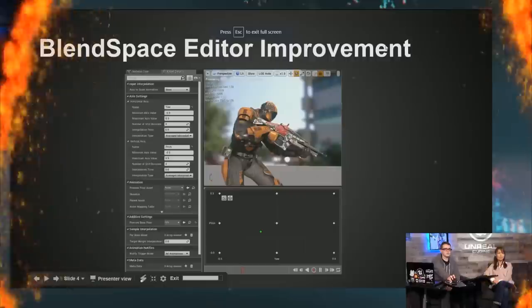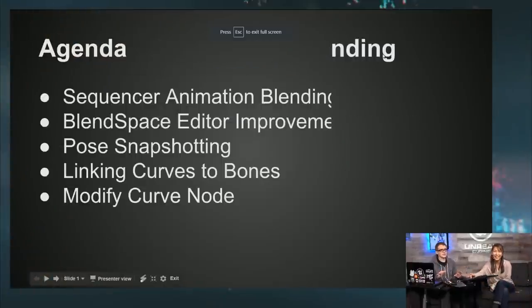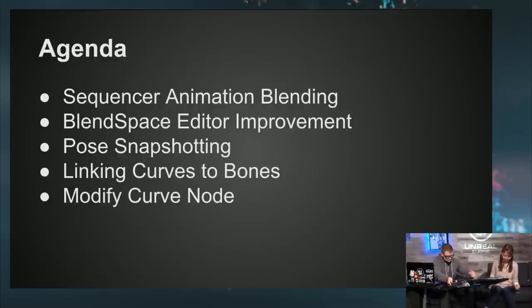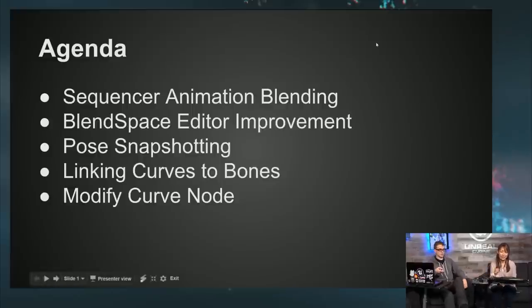Those are our community spotlights for the day. Next up we have the presentation — I'm going to pass this over to you, Lena. She's here to show us some really cool new features in 4.15. These are brand spanking new — you can get them in the preview build to try out, bump around in, and give us your feedback. So this covers the animation features for UE 4.15.